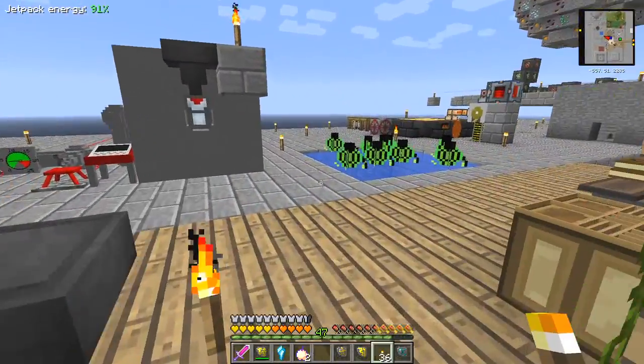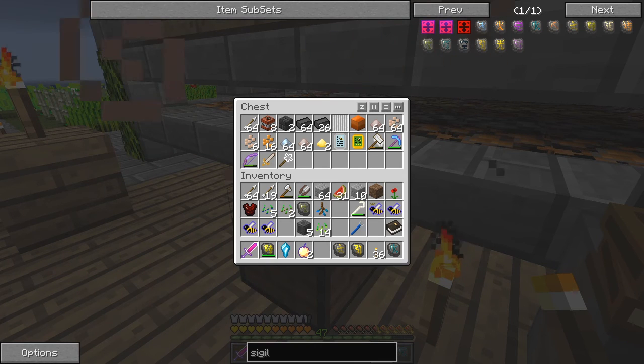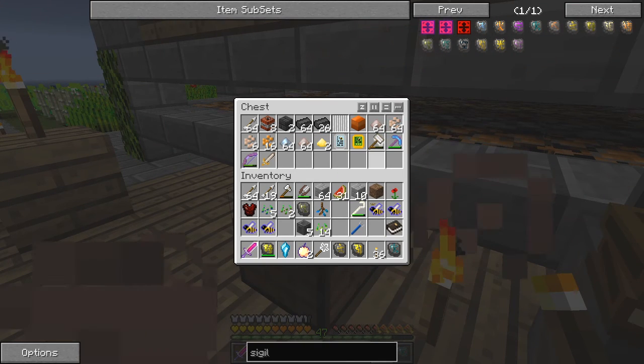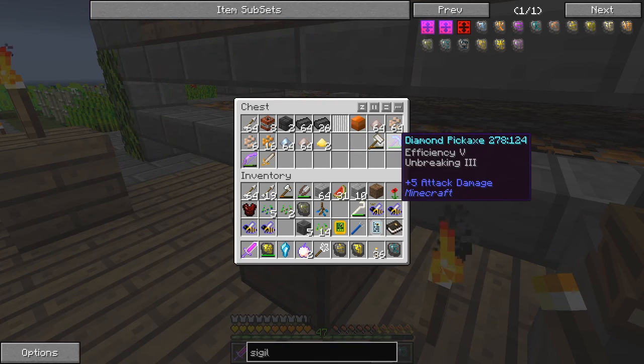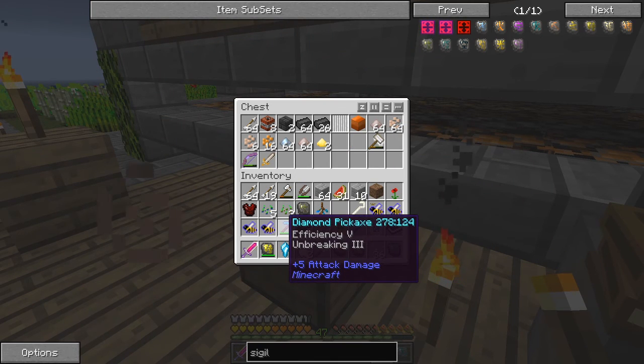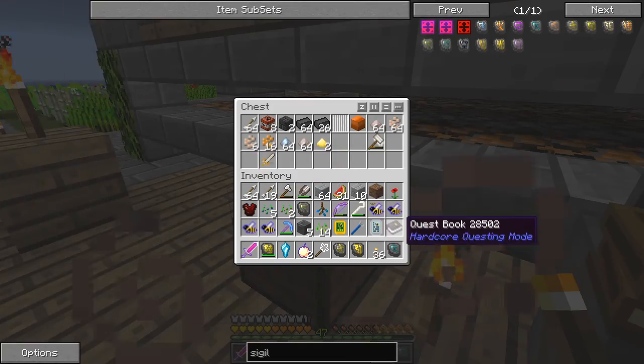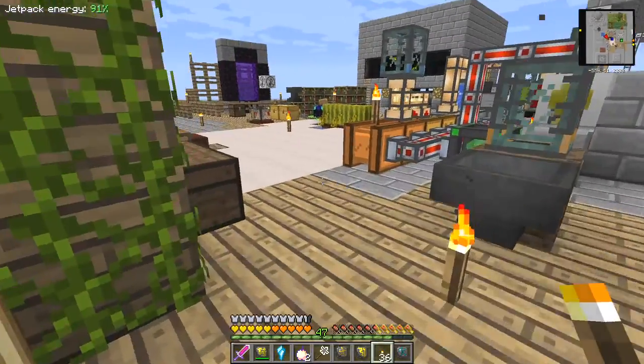Everything I had was over here anyway - this was actually far enough away from the explosion. So the builder's wand, the bee analyzer, the diary - this is not a silky touch pick, just efficiency. Let's go and put these seeds away somewhere.